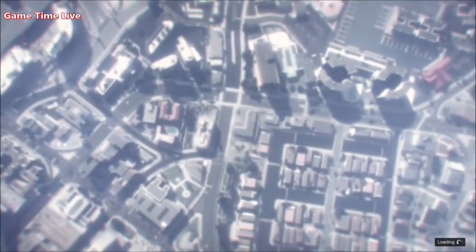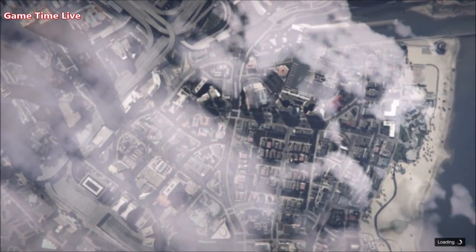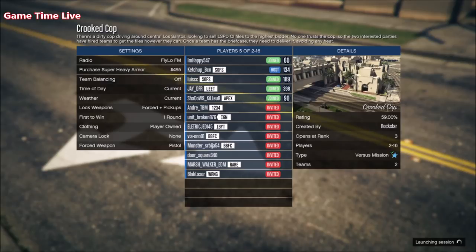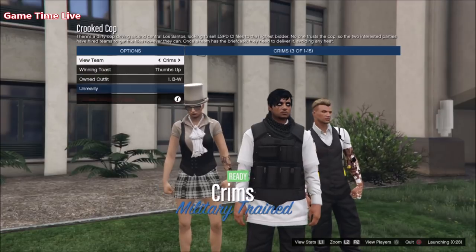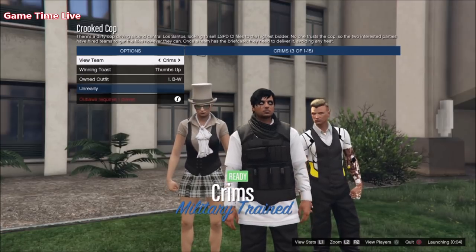For the very first outfit, walk outside of the clothes store, open the pause menu, and go to the Crooked Cop mission. If you're hosting, make sure you set clothing to Player Own It; if you're joining someone else's Crooked Cop, make sure the current host has also set clothing to Player Own It. Once the job is launched and you're on the selection screen, go over to Own It outfit and scroll once to the right — you should see the white shirt with the white vest shirt all glitched together for this black and white version. Hit Ready to Play and take this outfit straight into Crooked Cop.